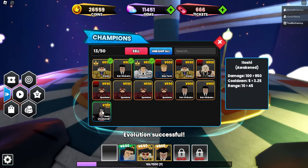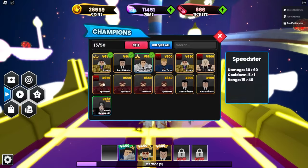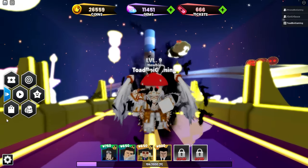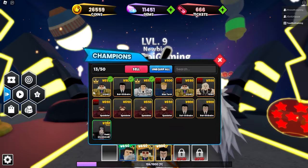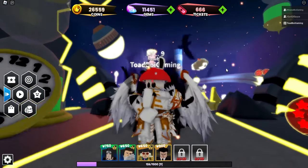Evolution successful! I don't think you can evolve again yet, so there it is — our Itachi. Oh, that's kind of weird — our cosmetics stayed on. I wonder if it changes or if it's any different. Unequip that, and now let's see if my cosmetic's off — yeah, okay, my cosmetic's off. Now I equip my Itachi unit. It is the same cosmetic.